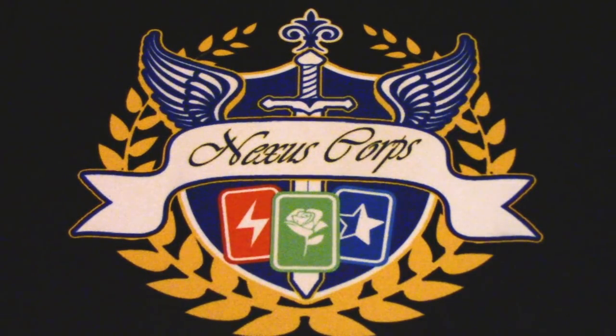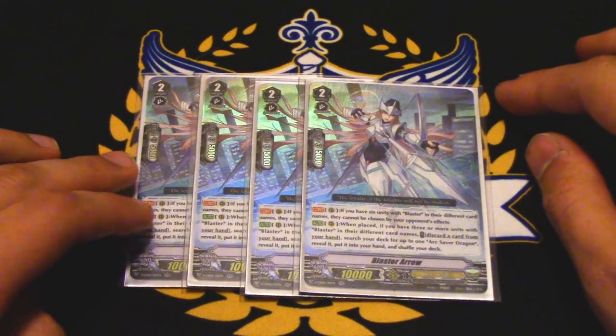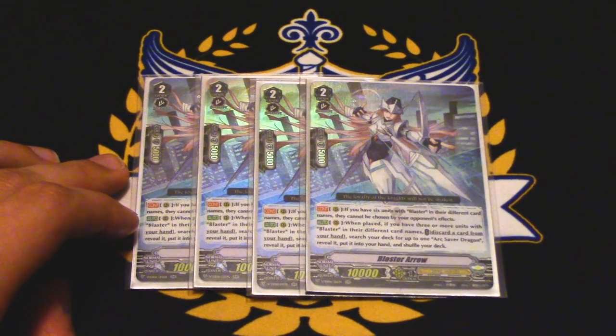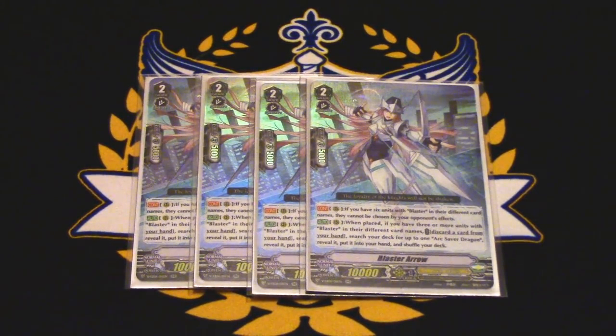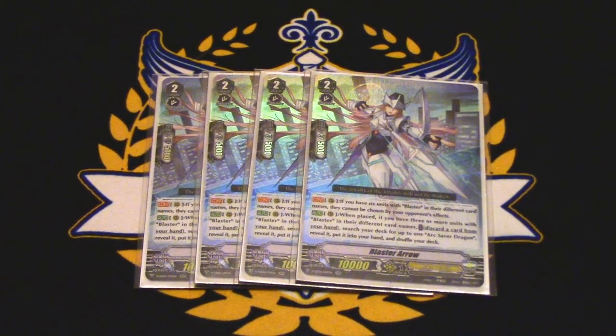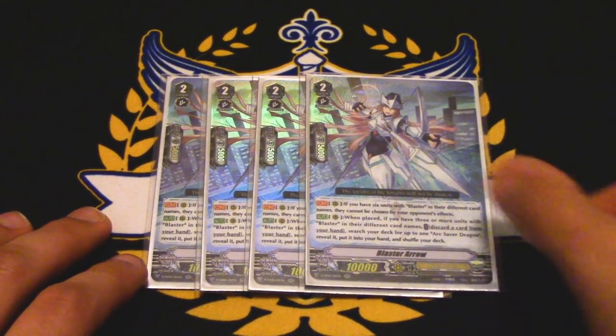Next up, we're running four copies of Blaster Arrow. What Blaster Arrow does is if you have three units with blaster in their name on your field, you can discard one and search your deck for Arc Saver, put it in your hand. So technically it can help you with grade lock if you don't have a grade three to ride. Her other skill is if you have six different blasters, none of your units can be chosen by your opponent's card effects — so your opponent can't retire your stuff. Unless they use Kinara, because Kinara says your opponent chooses three units and then retires the rest. So if you play Koguro and want to board wipe that blaster player at locals, you can blow up the board with one card.